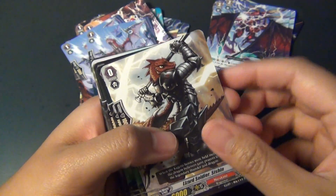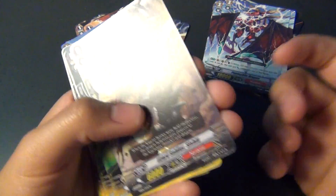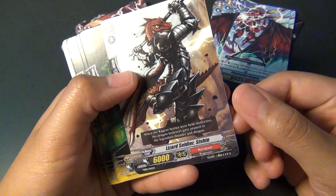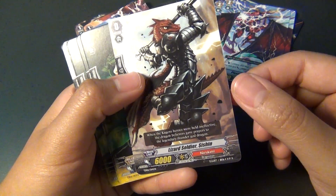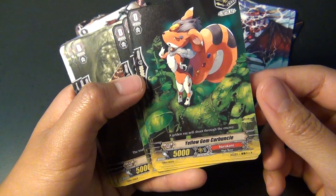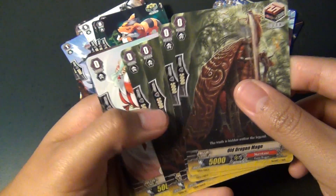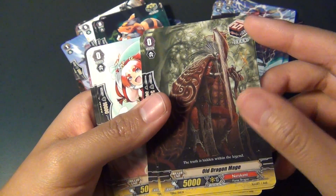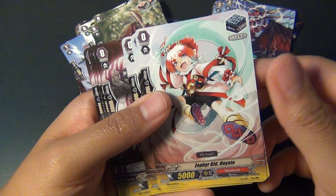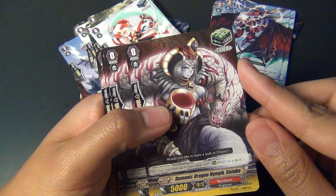I'm seeing a lot of similarities between the Slash of the Silver Wolf Trial Deck and this Trial Deck — a lot of the abilities are the same. Here's your starting vanguard, Lizard Soldier Session. Your Criticals: Yellow Gem Carbuncle. Your Draws: Old Dragon Mage. Your Stand Triggers: Zephyr Kid Hayate. And for your Heals: Demonic Dragon Nymph Sayobo.